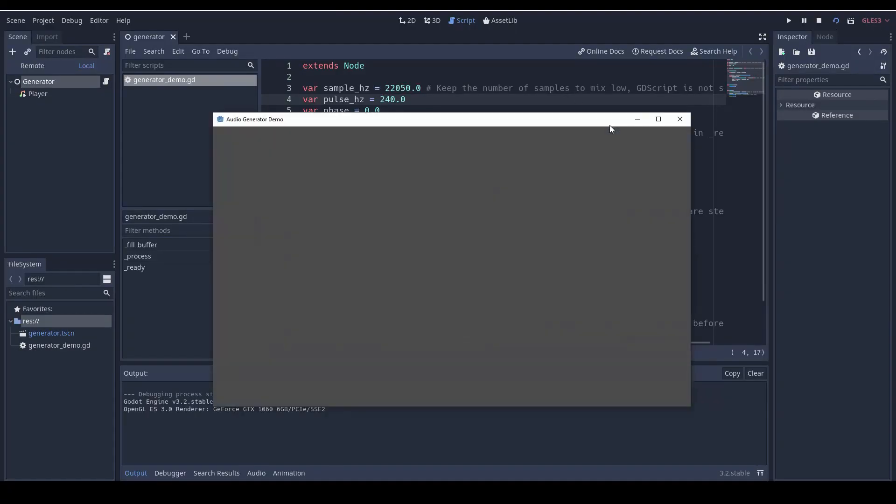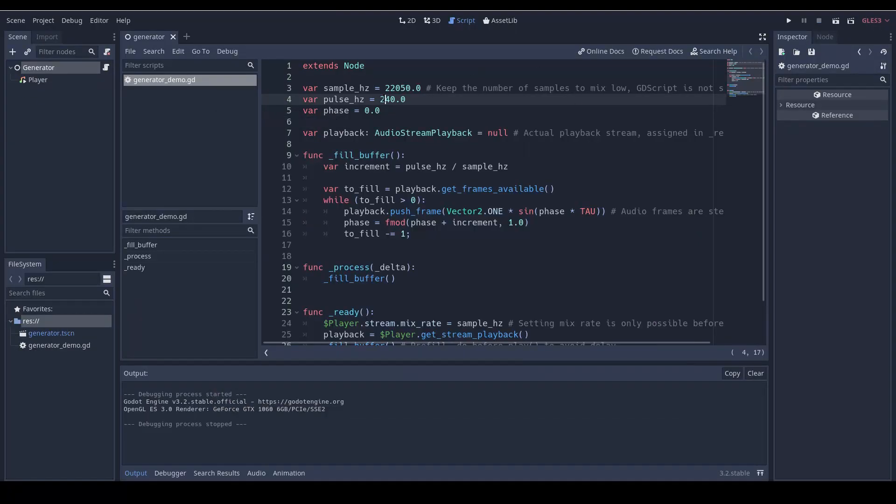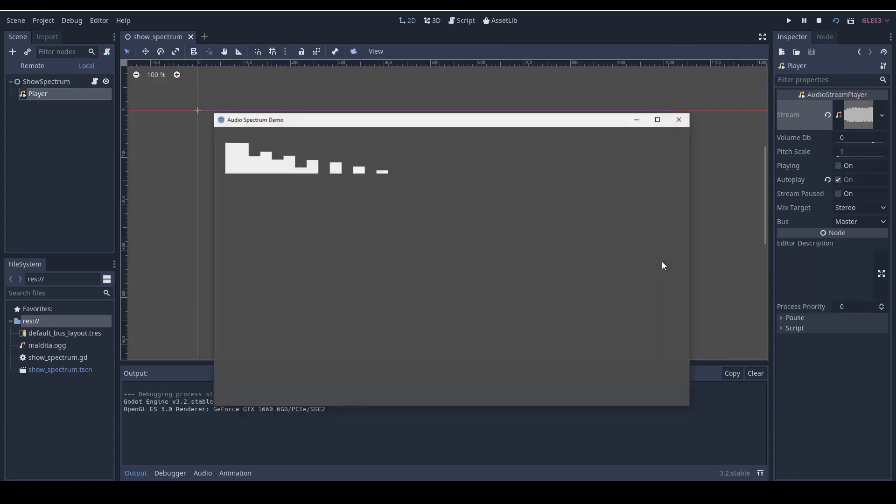Another really cool feature that was added just before Juan started working on Vulkan is the ability to generate sound using GDScript. I'm not using it right now, but I think it's a very interesting proposition — you can potentially adjust the music or sound, or play sound effects dynamically based on what's happening in your game using programming. It's promising and it shows that the sound engine is quite flexible and quite powerful.